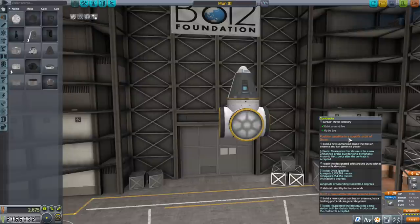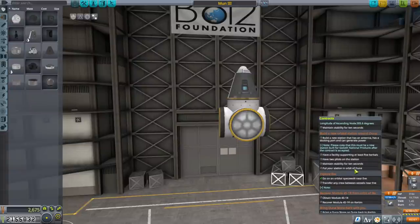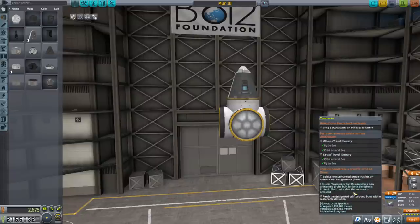We also have a position satellite in specific orbit of Duna contract — it doesn't seem to require any particular parts, just the usual antenna that can generate power. We also have the orbital station contract, but it's the same station we've been using. The only exception is that we have to have two pilots on board, and presumably those will be the pilots who actually land on Duna and Ike.